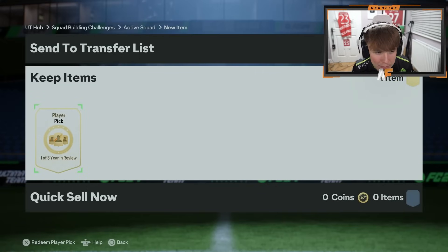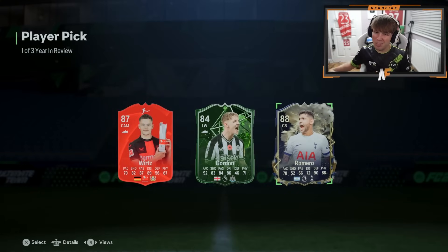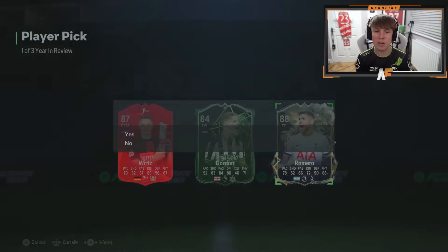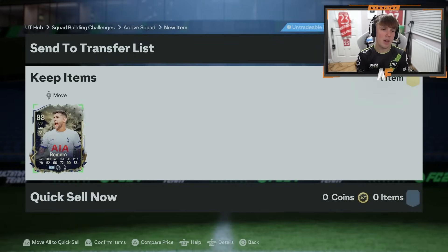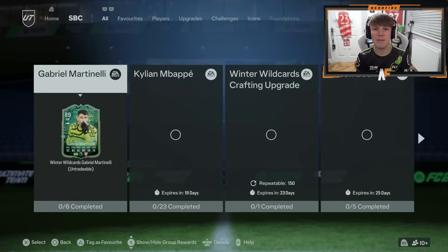EA redropped the Year in Review so I've got mine here and I thought why not, let's just send it - see if we can get something good, maybe a cool icon. One of three Year in Review packs we're gonna open for this video. I got Romero's 88 rated - I mean I'll take it, it's good fodder. It's not the worst card. We'll see if we get any better luck from more of these in the future.